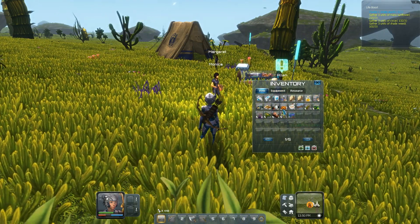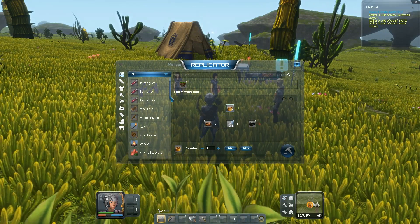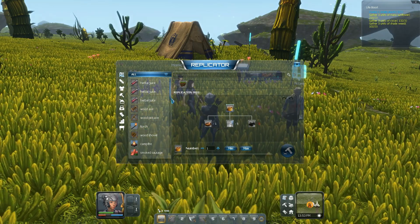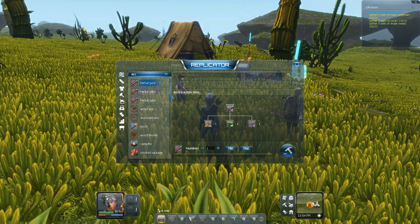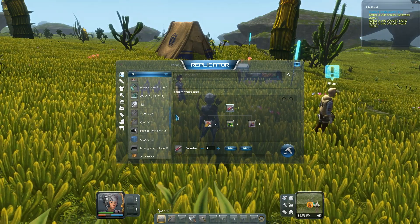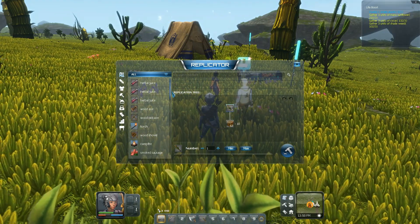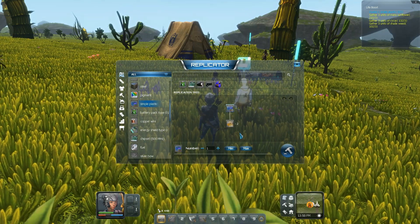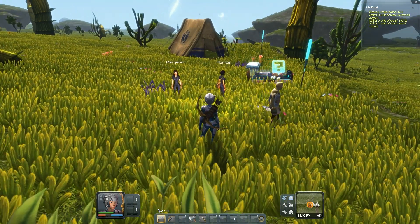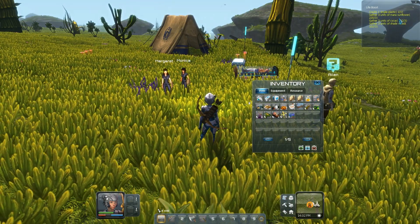I already bought that — that's med pack, kind of worthless for me. I already bought simple plastic script. Let's craft. The one thing I don't like about this system is that it's not in alphabetical order — you have arrows down here and wood up here. Unless there's a way to sort it, which I don't think there is. Alright, where is simple plastic? There we go. I need one simple plastic, so I'll just make one. This is why I've been collecting the Maria Sunflowers, the Psycheus, and the Shadeweed, because that's what it takes to make the revival shot. Psycheus was that spiky plant that I showed you in episode one. The Maria Sunflowers are these yellowish-green plants, and the Shadeweed are those purple-tipped plants.